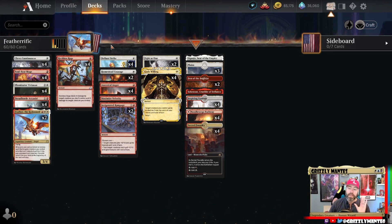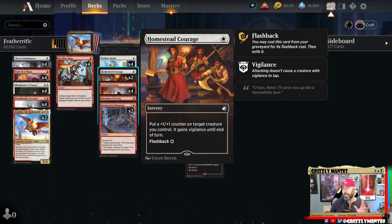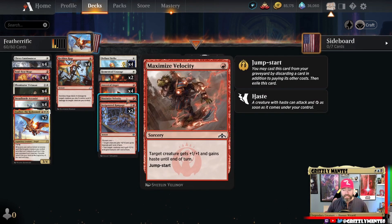Defiant Strike is our staple — one white, +1/+0, and it cantrips. Homestead Courage is a newer one, it's a two-of right now. It's powerful but a little limited — vigilance is good, flashback is good. The biggest addition here is Ancestral Anger: target creature gets trample and +X/+0 until end of turn, where X is one plus the number of cards named Ancestral Anger in your graveyard. Previously we didn't have trample and had to rely on protection, so this has been a huge addition.